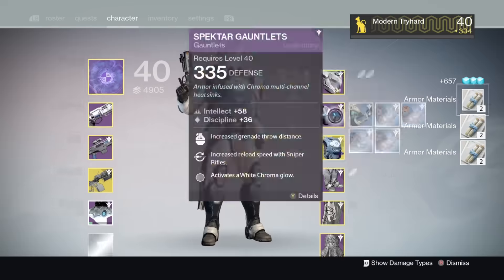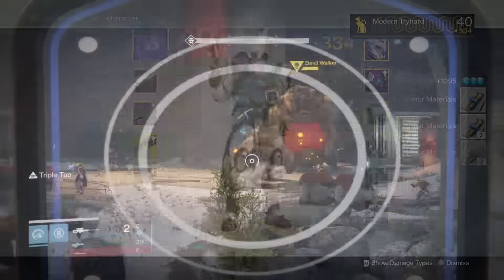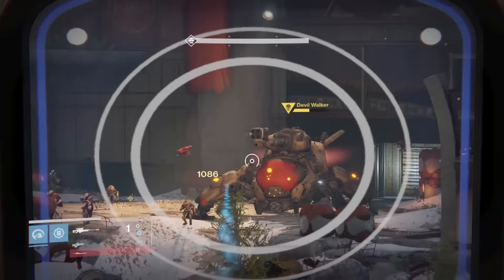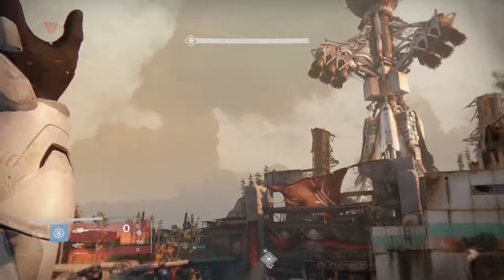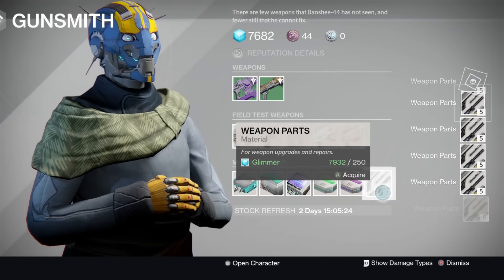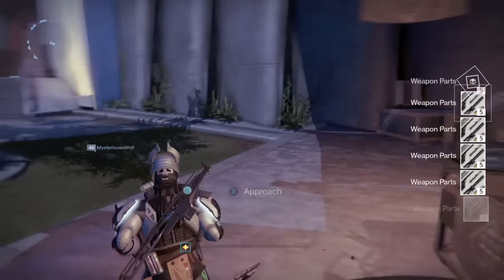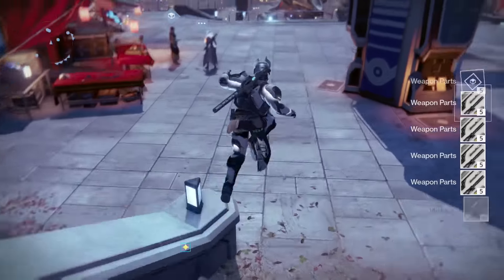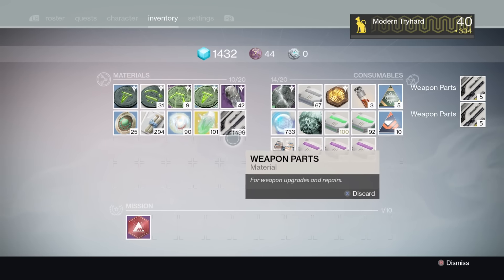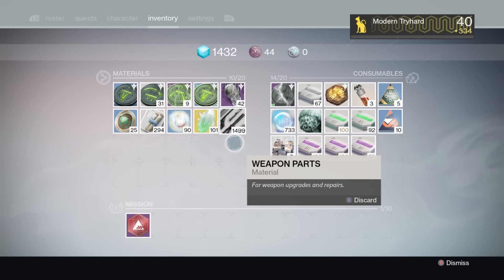You can also turn in engrams for a chance at motes of light or strange coins dropping. For weapon parts and armor materials, every time you scrap gear it gives you two, three, or sometimes one armor material or weapon part. If you want weapon parts instantly, visit the Gunsmith and turn in glimmer for weapon parts — five parts for 250 glimmer. I'd recommend saving up over 2,000 weapon parts, and take the rest of your glimmer to buy heavy ammo synthesis.